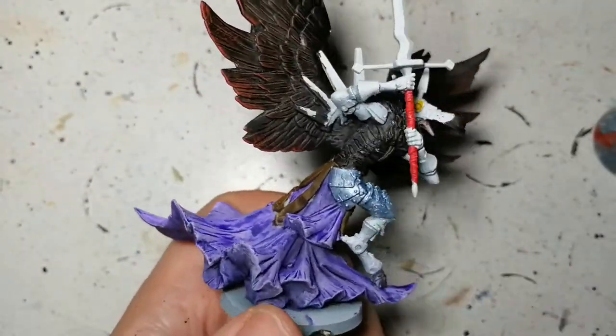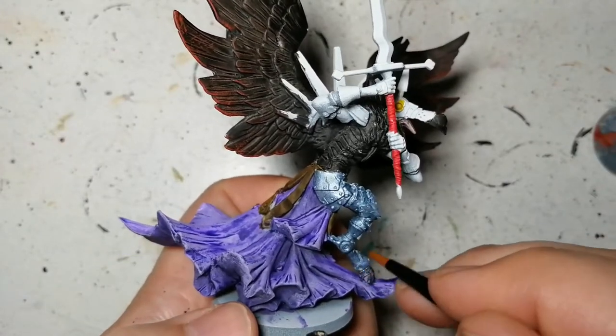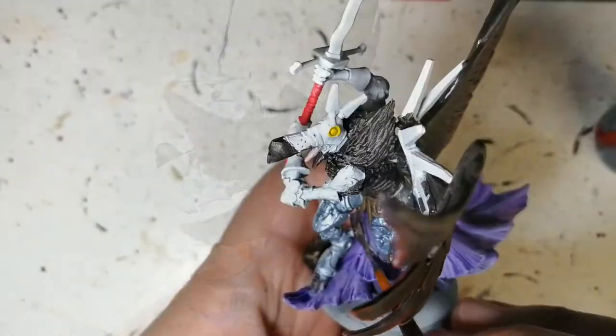Now we're going to be doing all that magnificent armor, which is pretty much the entirety of the rest of the miniature. We're going to use some Gray Knights Steel — it has a blue hint to it. You've seen me use this before; it is a good metallic paint.